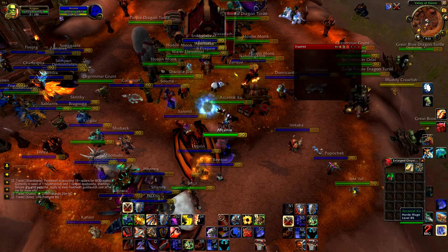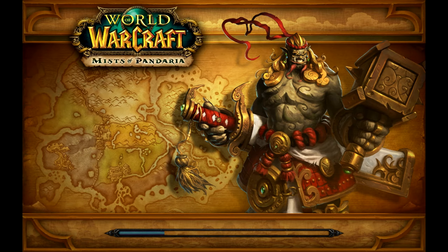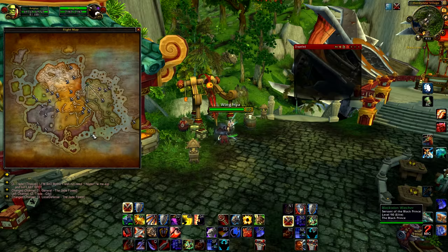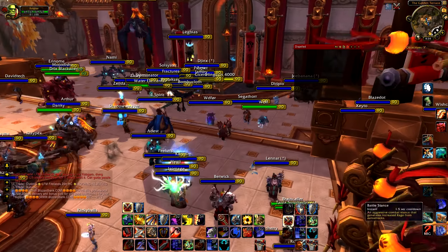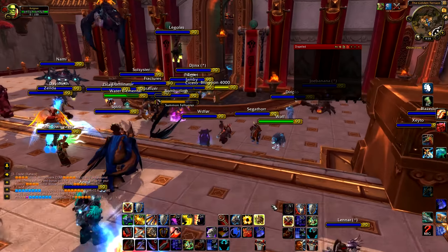The easiest way to get there, I believe, is to go to Pandaria and then the Shrine of Two Moons, take a portal to Shattrath and then just fly there. I'm gonna show you how to get there. Okay, so now we are here and we need to go to the portal to Shattrath, which is right here.